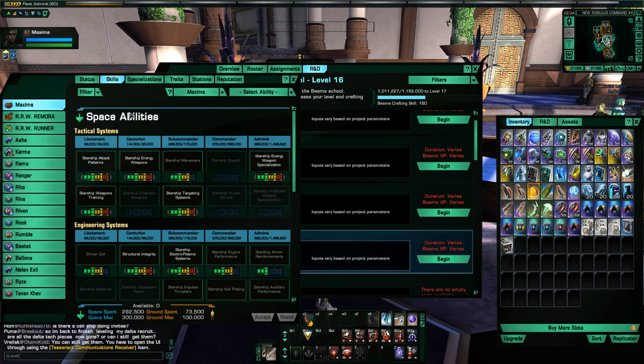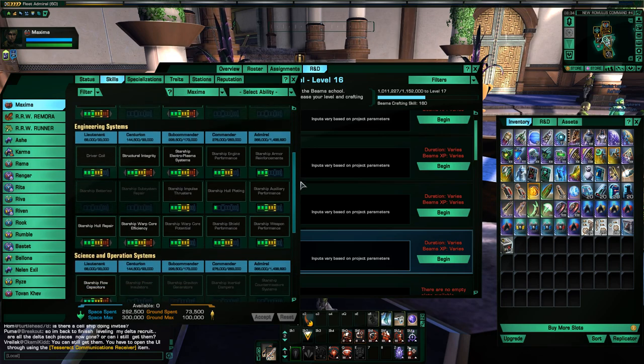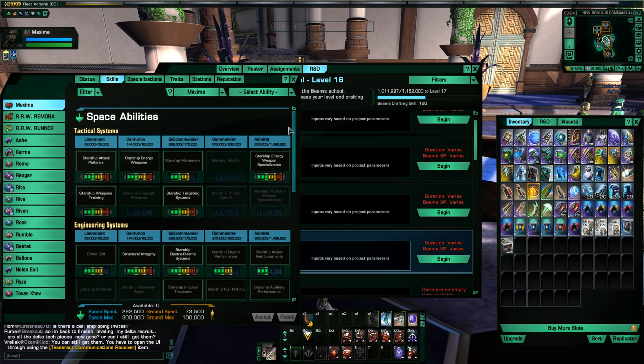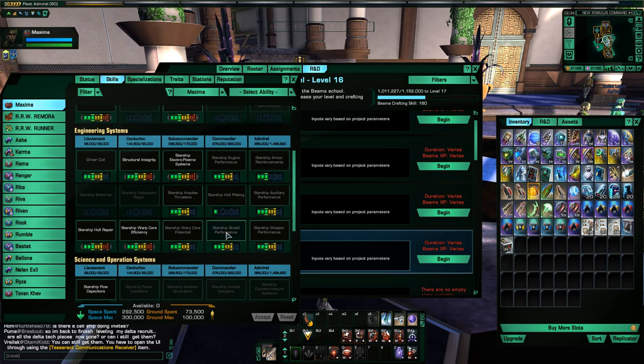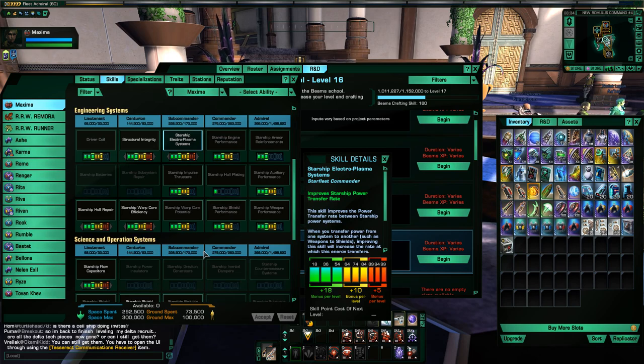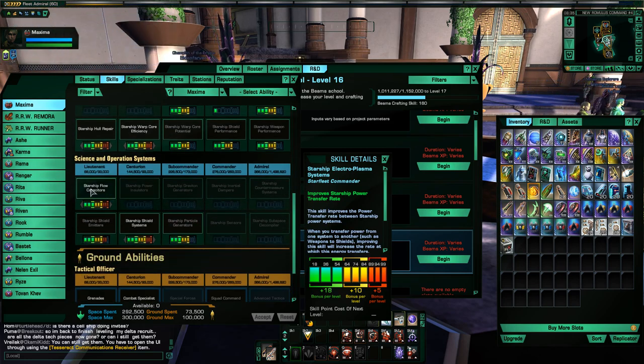Let's see — my skill build I'm not going to go into detail, but I'll quickly scroll down so you can see. I've got your typical maxed out tactical traits, my Electroplasma systems for maximum energy transfer rate, and since I'm running Plasmonic Leech I'm also getting the Flow Capacitor skill. So there we go — there is the meat of the build.